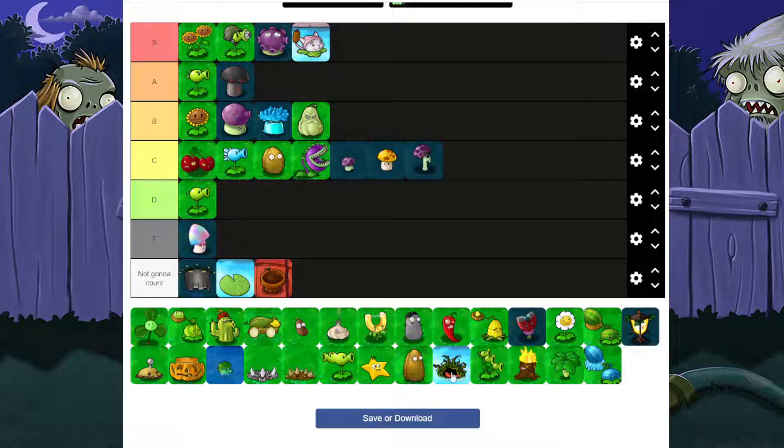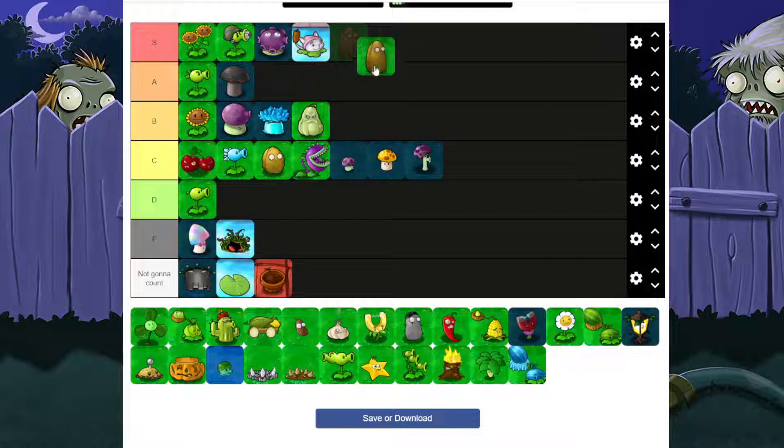Kelp is F — just use a Squash. A lot of people say it's good for dolphin zombies, but so is Squash, and so is Tall Nut. Tall Nut is S — it is the best defense you can have in the game, other than Pumpkin. If you have Pumpkin on it, it's perfect. Kelp sucks; Tall Nut is better because with Tall Nut they'll just fall. Kelp is not the absolute worst plant ever, but there's a horrible plant coming later.